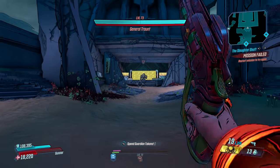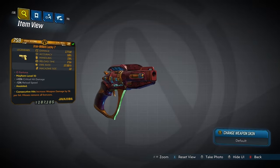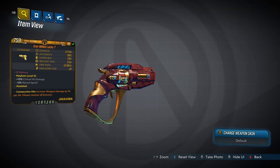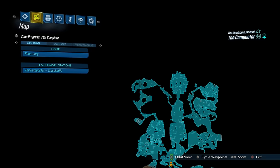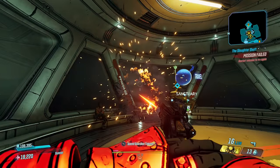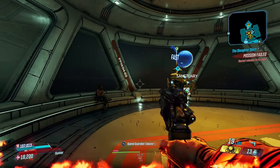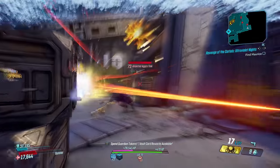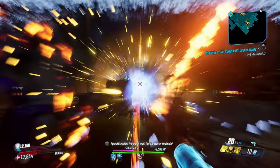We have arrived at the top spot, and the number one weapon to run on Moze is the Lucky Seven — a Jakobs pistol that belongs to the Handsome Jackpot DLC, with an increased chance to drop from Scraptrap Prime around here in the Compactor. The Lucky Seven is a gun with a huge damage ceiling that you'll only reach when you reload and are granted all of its damage bonuses: always ricocheting, critical amp shots, fully automatic, splash damage, elemental typing, and seven pellets.